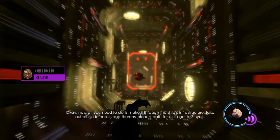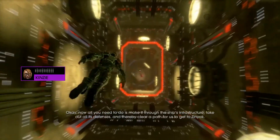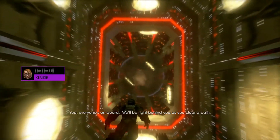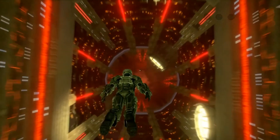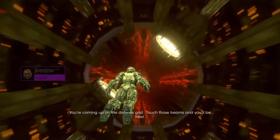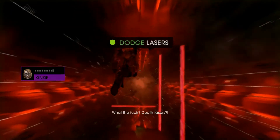Let's finish this. Now all you need to do is make it through the ship's infrastructure, take out all its defenses, and thereby clear a path for us to get to Zinyak. No problem. You got the crew? Yep. Everyone's on board. We'll be right behind you as you clear a path. You're coming up on the defense grid. Touch those beams and you'll be fried. Death lasers?